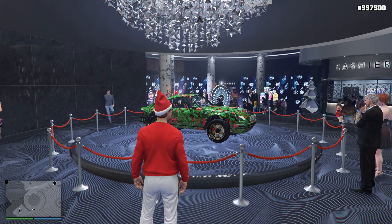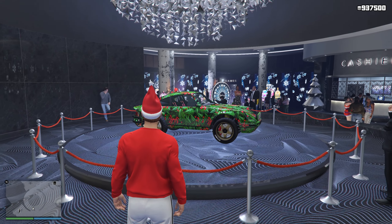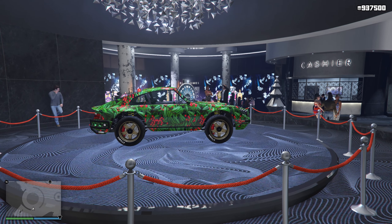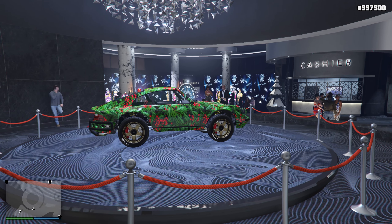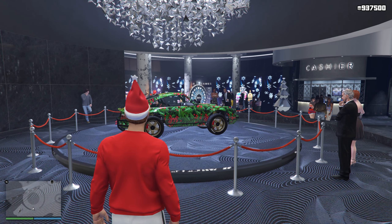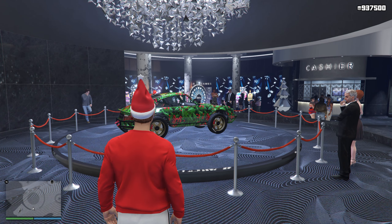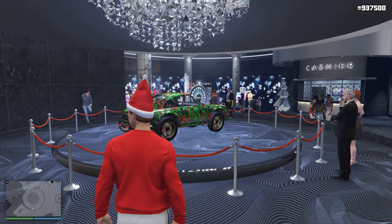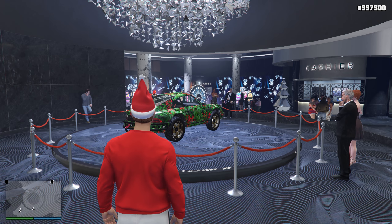Welcome back everyone to another Grand Theft Auto 5 video. In this video we have the new Christmas update released into GTA 5 Online. This does stuff like snow outside, and you get all these outfits. One thing we have is the Comet Safari with a Christmas livery on it.